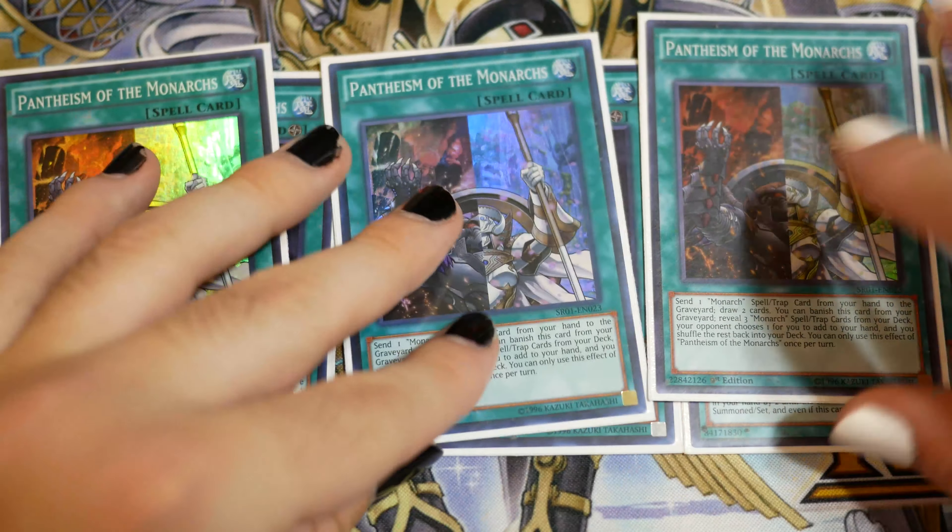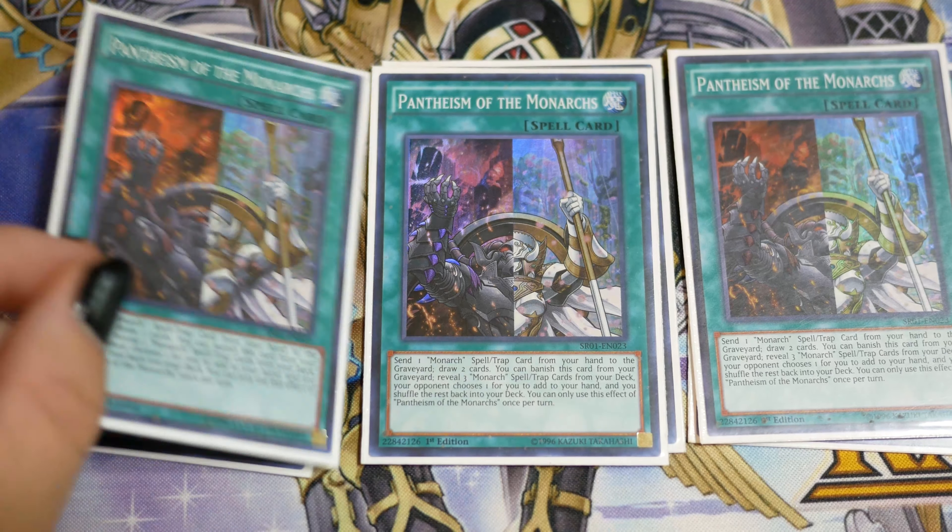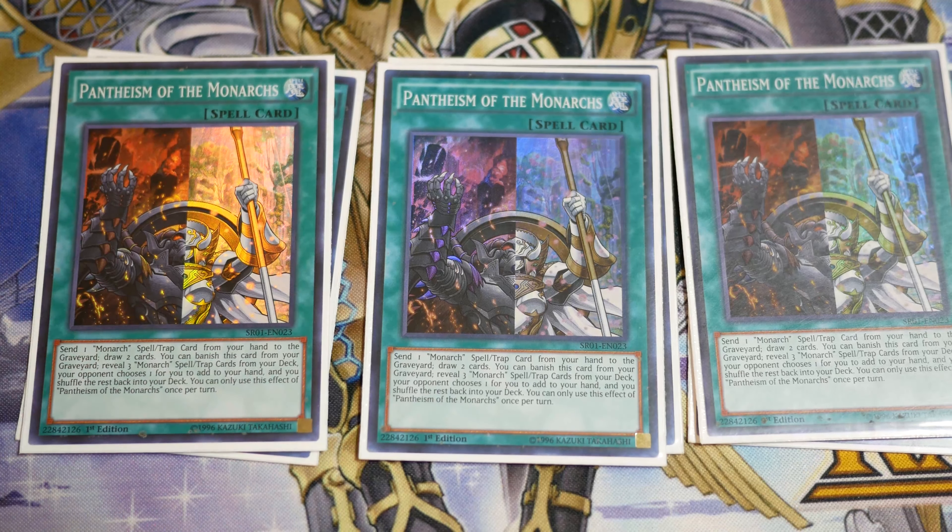Then we play triple Pantheism. This card recently came to three. It's very good generic draw if you discard a Monarch spell, and then it gives you access to any spell in your deck, which is also very good.